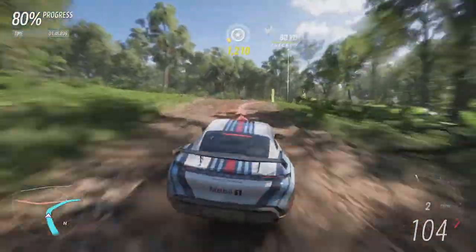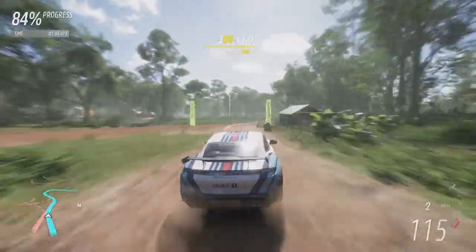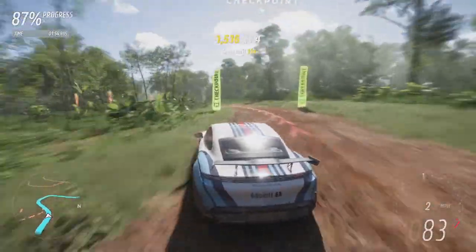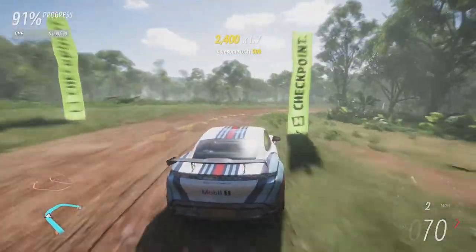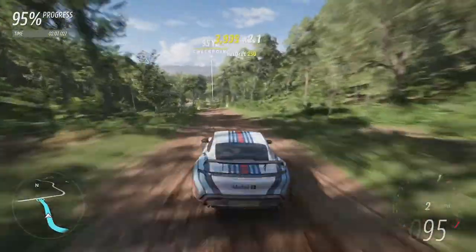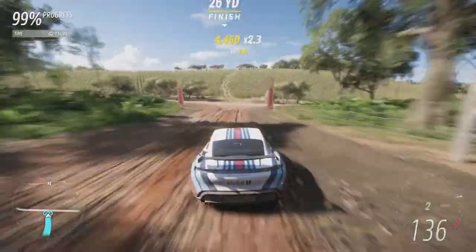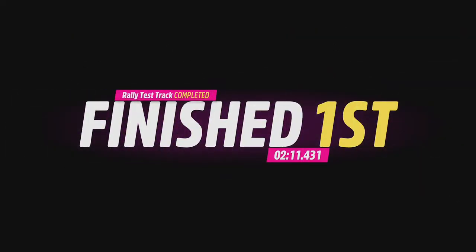Now coming up to this corner, how does the Porsche deal with that? Actually very, very smooth through there. Let's see what we can do in these next couple of corners here. It's actually going to be quite a contender, this vehicle. We're up to the 2 minute mark. Coming down the hill, I predict a 2.10 second time, which leaves us quite a lot of room for improvement. I have been quite slow in places. There we go, across the line — a 2 minutes 11.431 — but a lot of room for improvement there.